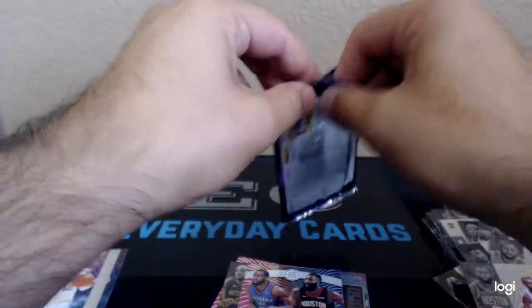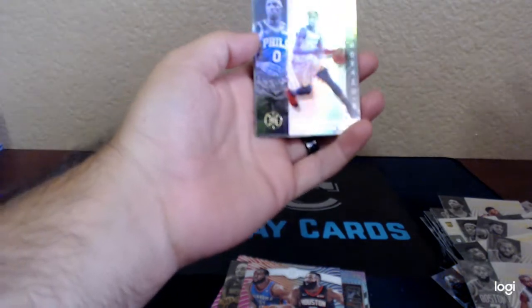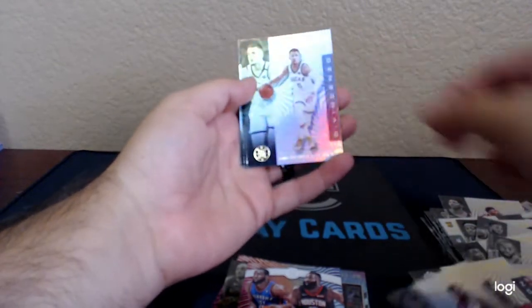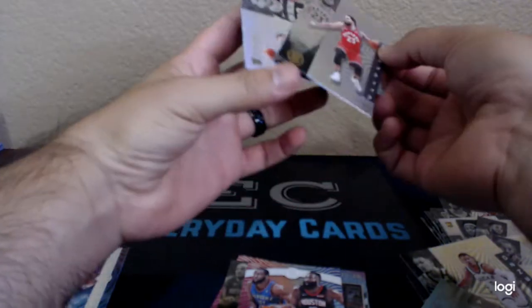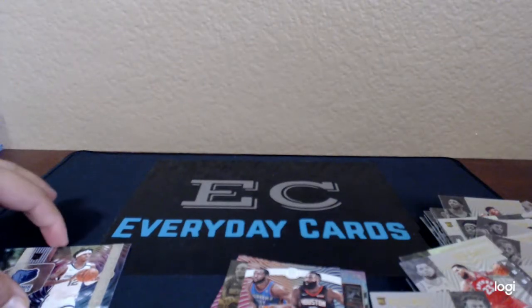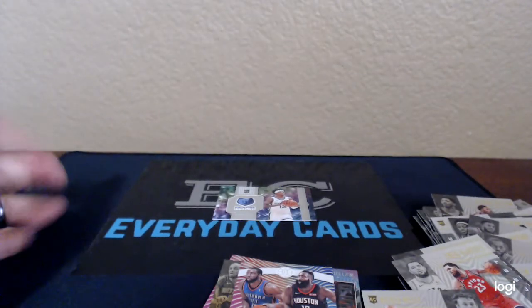I know these are really hard to come by right now, but even for the secondary cost of $40 bucks, I think it's still worth it. Josh Richardson, DeAndre Ayton, Dario Saric, Mike Conley, Fred VanVleet — and oh, wrong Pelican — Nickeil Alexander-Walker. So that was it. Obviously the card of the box was the Ja Morant. Not too bad. Thanks for watching. I'll see what else we can get.